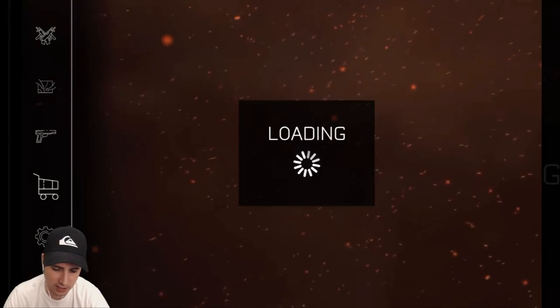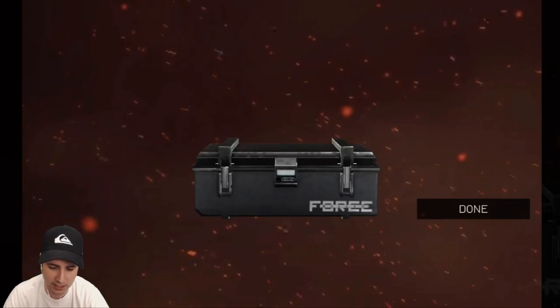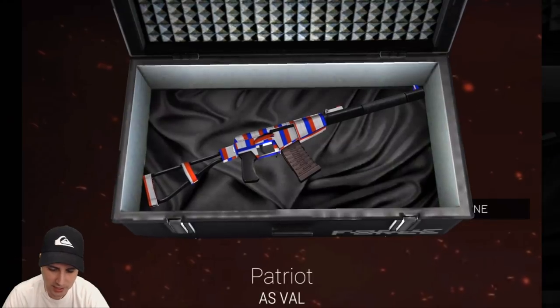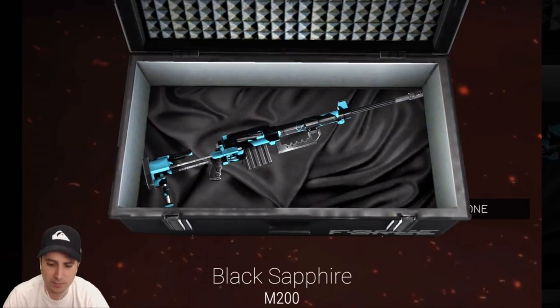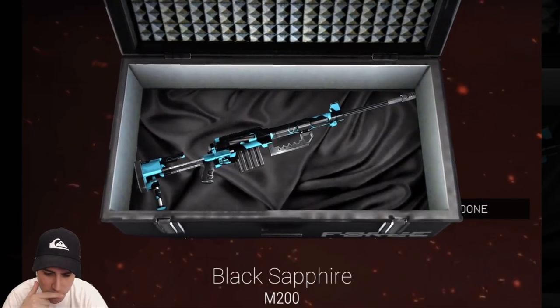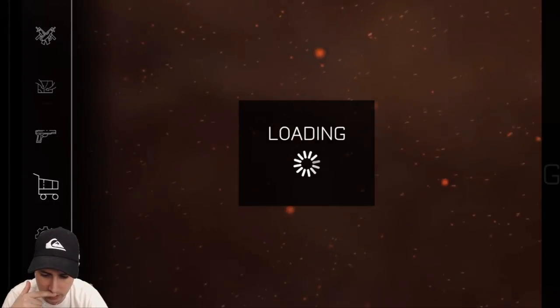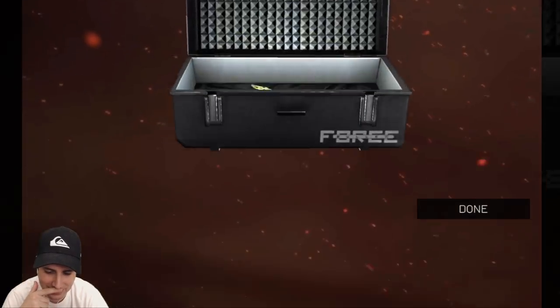There's the M60 — got that busy yellow camo looking beast right there. Got the ruby butterfly knife looking pretty awesome. Patriot AS Val — like that one. There's the black sci-fi M200. Oh my gosh, I thought it was the normal blue one, but it's got some black in it. That one actually looks pretty dope — really, really cool. I wish it showed the rareness of the skins because I have no idea.